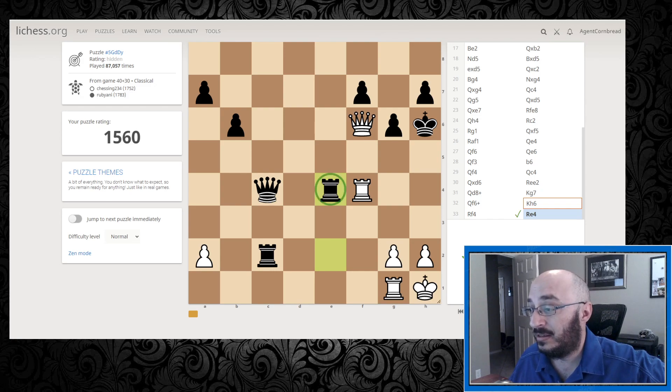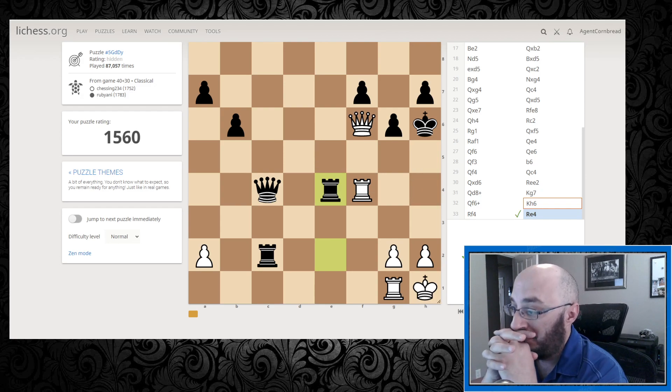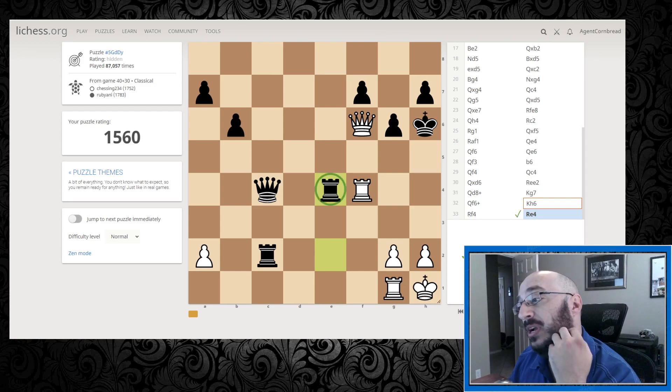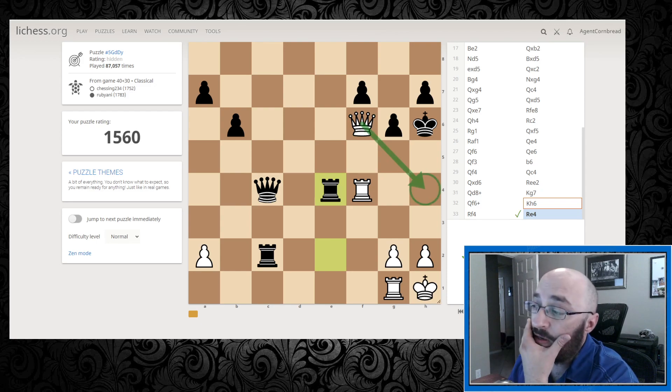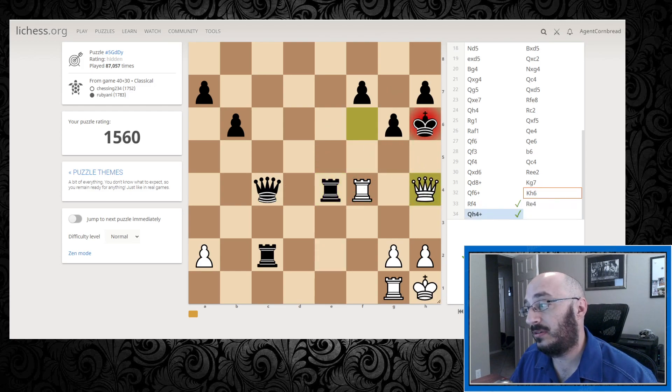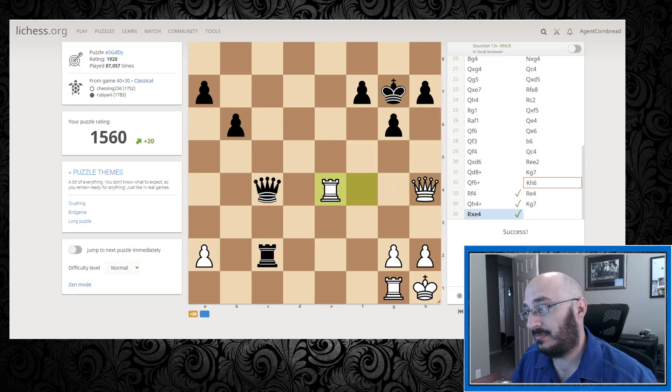My opponent is defending different than I expected. So now this is not a threat because my opponent can capture. Okay, I was not expecting that. But I could pick up a full rook though - queen to h4 with check. That means I would have two attackers and my opponent would only have one defender. Yes, success!